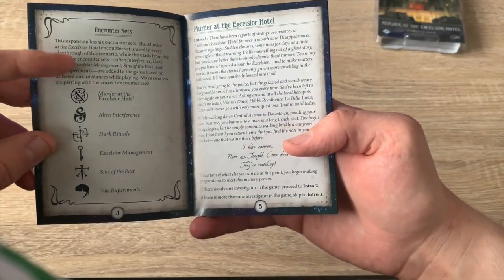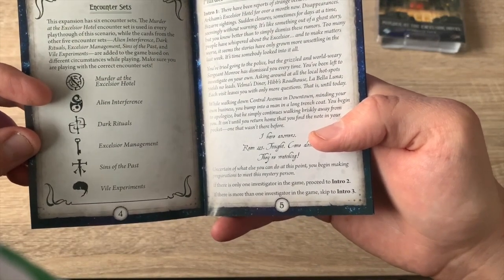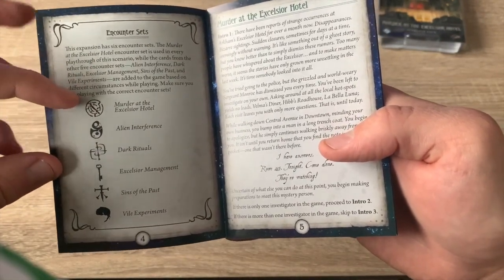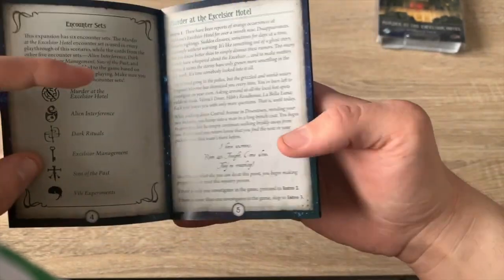It has six encounter sets: Murder's Excelsior Hotel, Ill Interference, Dark Rituals, Excelsior Management, Sins of the Past, and Vile Experiments. There's quite a lot there to take in, but you only really use the first one — that's got the bulk of the encounter cards. The rest changes based on how the game plays.